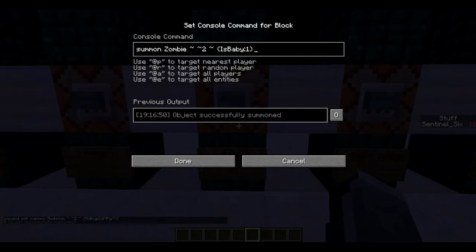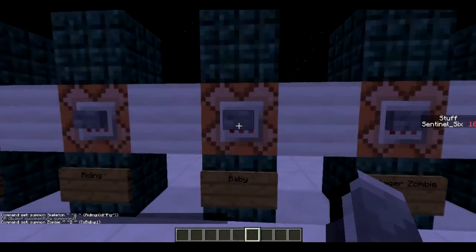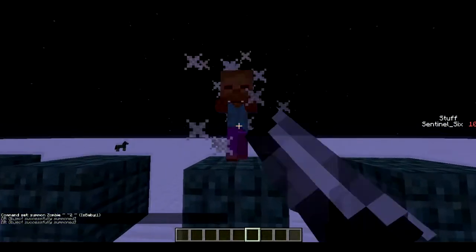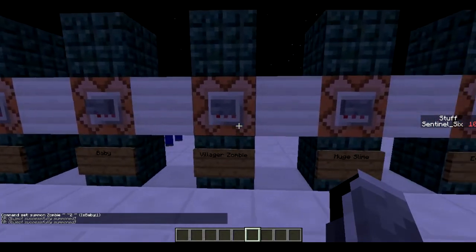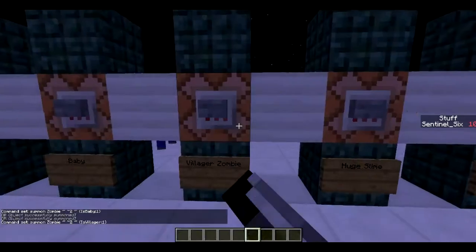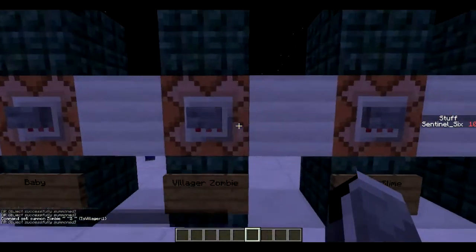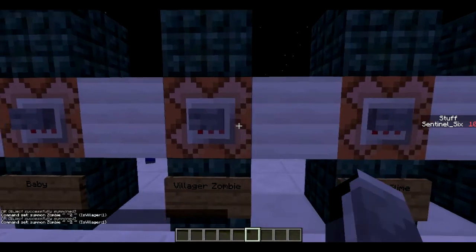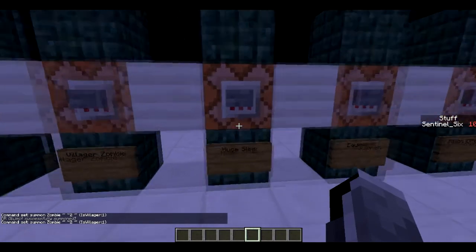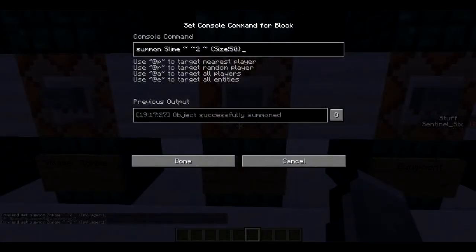Next is how to summon baby mobs like baby zombies and baby villagers. It's basically just by adding the tag IsBaby:1 and it's a baby. Next is basically the same but with villagers — IsVillager:1 allows you to summon a villager zombie. All commands will be in the description if I'm going really quickly.